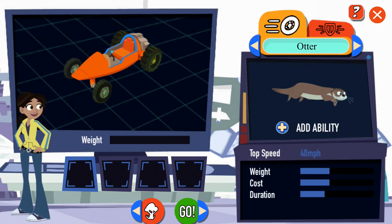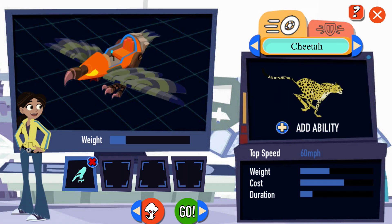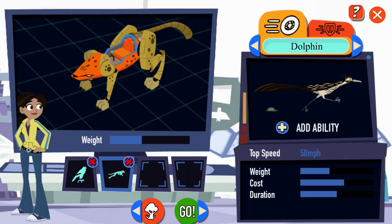You can add up to four animal attachments to your racer, one for each slot. When you want to start the race, pick the go button. Each attachment is different — you can see its stats below the animal's picture.